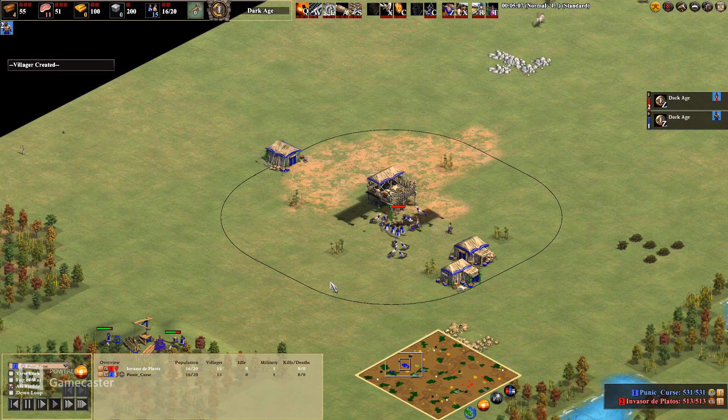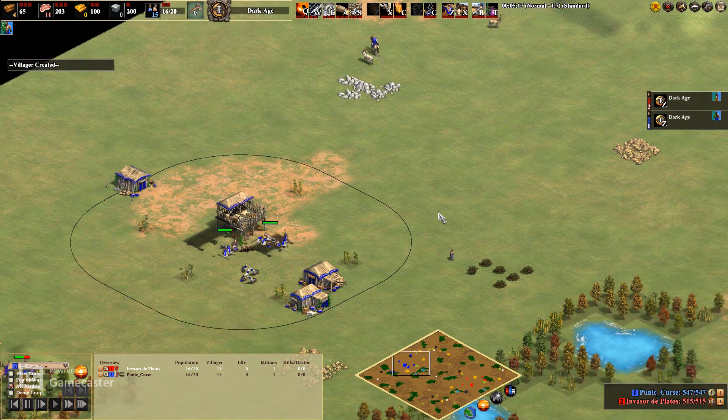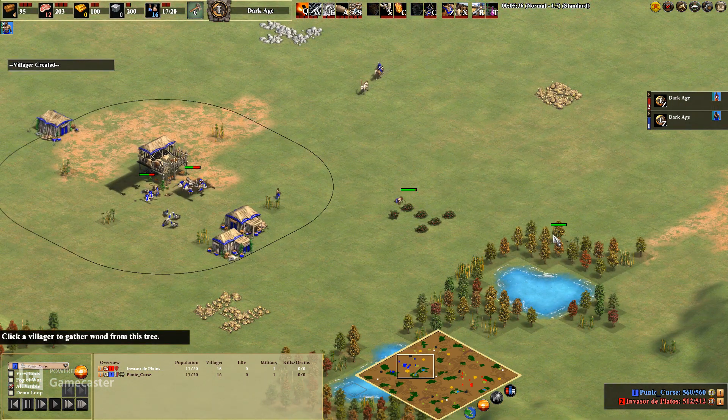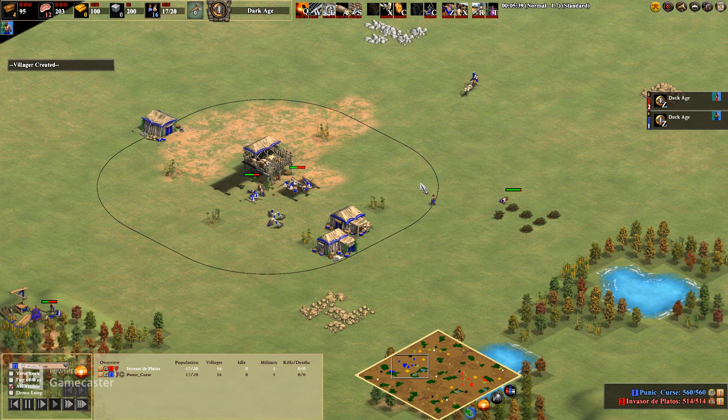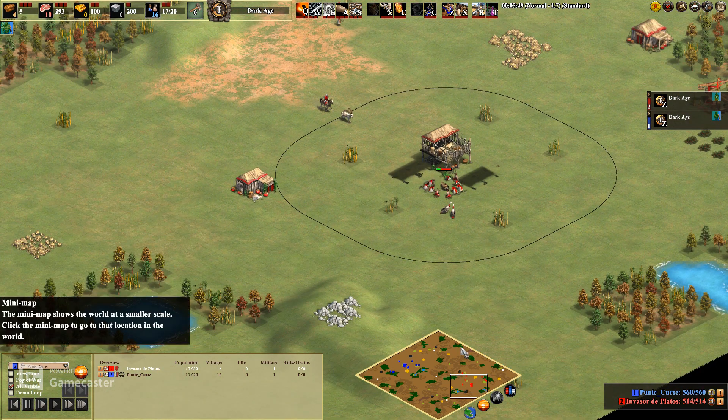I think I usually go for 19, maybe 20 villagers depending on the situation. You can't always get as fast a castle time as you can on Arena, because you do have to wall and spend more resources. But I usually average about 13-ish castle time, whereas my fastest time on Arena is in the 12s.